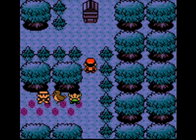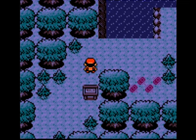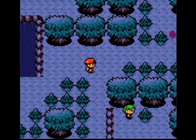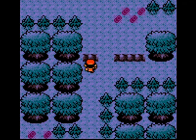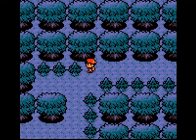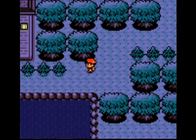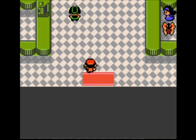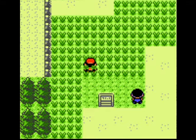From memory, I thought Sentret learned Strength, but it didn't. I think when I got to Chuck's Gym I found that out. As we progress through Ilex Forest, there are Item Finder items here which I was trying to remember exactly where they were. I haven't played Gen 2 for a while. I think there's one in Crystal's Ilex Forest, though the items are slightly different. It's been a long time since I last played Gen 2, so I don't fully remember where all the items are.